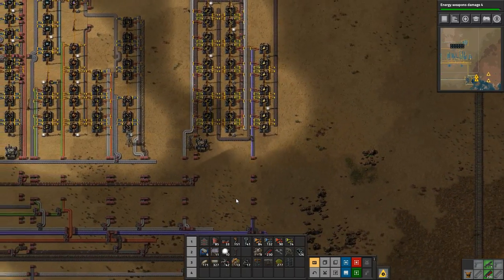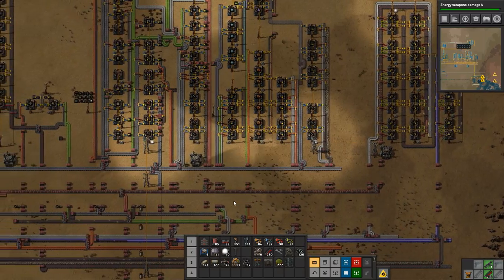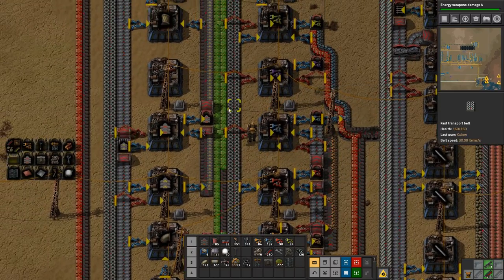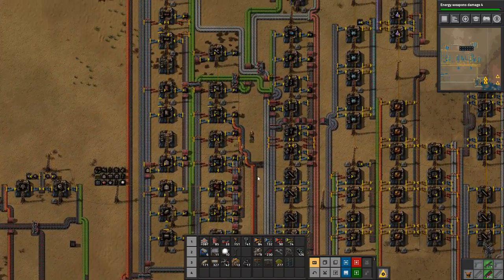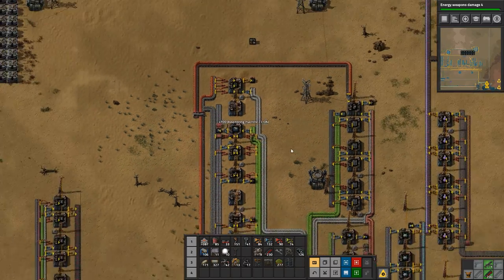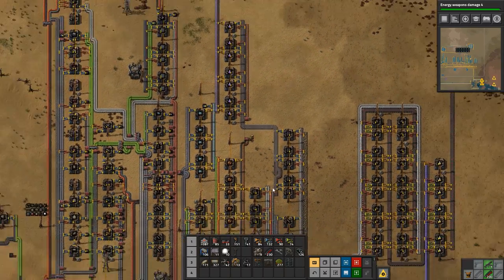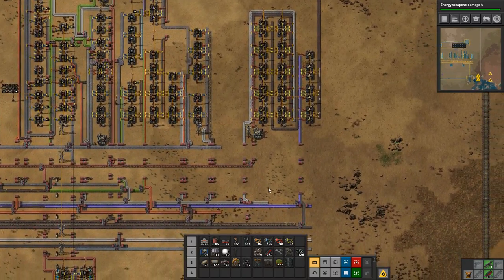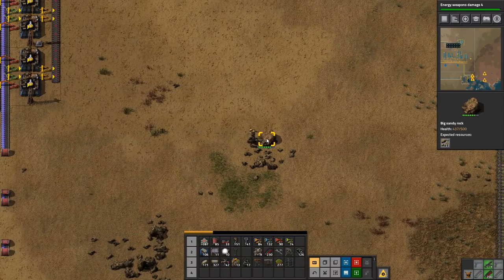We need some transport belts — conveyor belts — and we need some machines as well, some assemblers. We'll run out here and start setting up a bit of machines for our module production. So let's just destroy that and see how long it takes — it takes 15 seconds to produce a speed module 1.